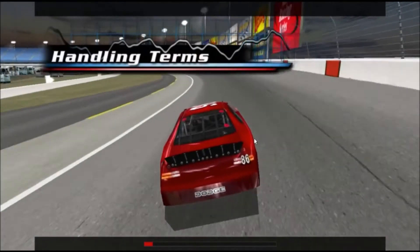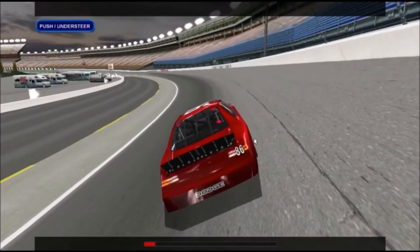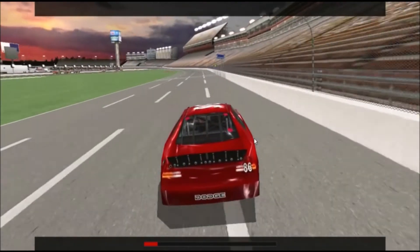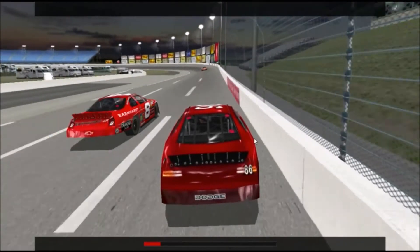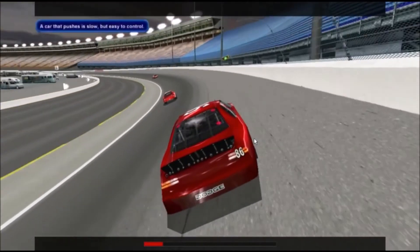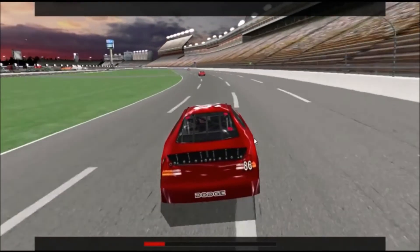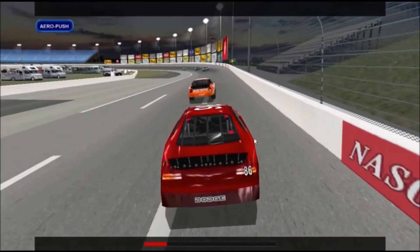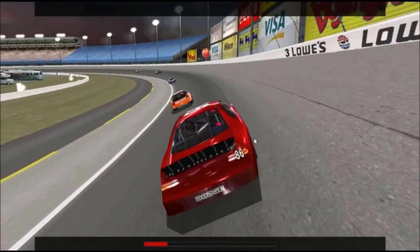A push happens when the rear end of the car has more grip than the front. When the car enters a corner, it doesn't want to turn and instead tries to drift up the track. If too much speed is carried into the corner, the front wheels will break traction first, causing the car to plow. A pushing condition is also called understeer. In general, your car will tend to push more and more as your fuel burns off and as the tires wear. A car that pushes is easy to control, but it's slow. The default setups that come with the game have a tendency to push in order to make them easier to drive.